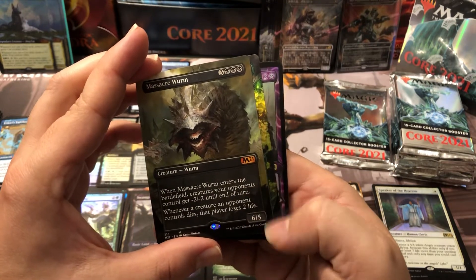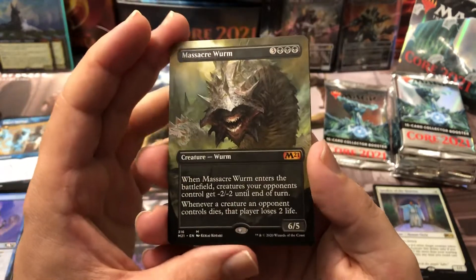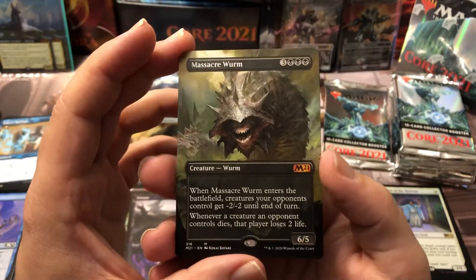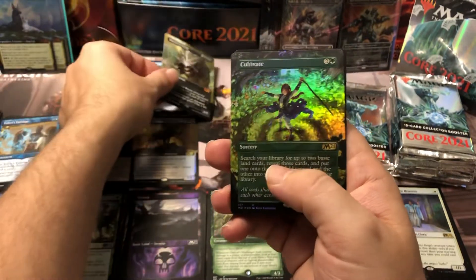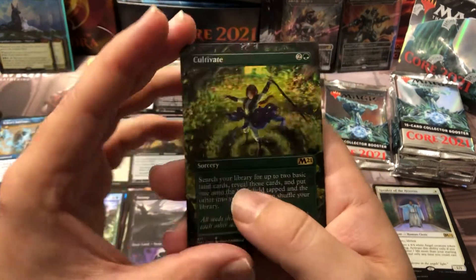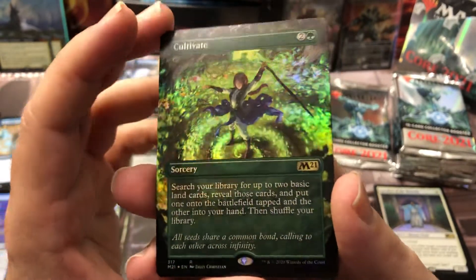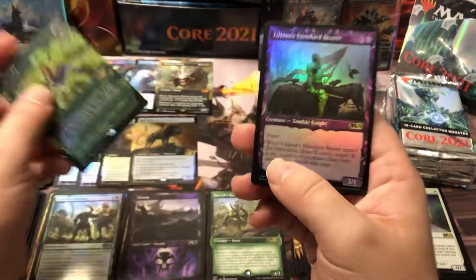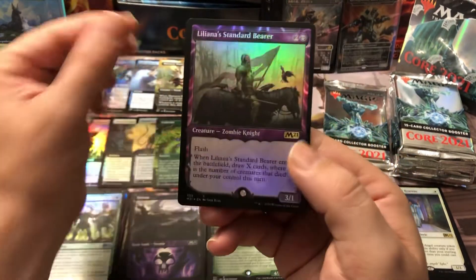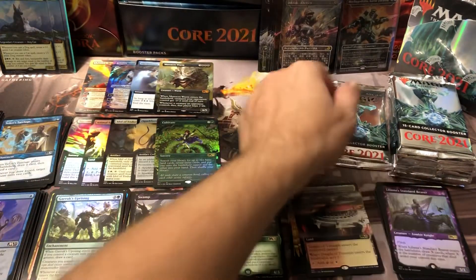Massacre Worm — nice! Full art Massacre Worm for our next mythic. This might be a spicy pack — it is a spicy pack! We got a Massacre Worm full art non-foil mythic, and then we got a foil box topper Cultivate. The uncommon/common/rare foil box topper combination — and an Aether Standard Bearer. A foil rare in the back, finally got something decent in there.